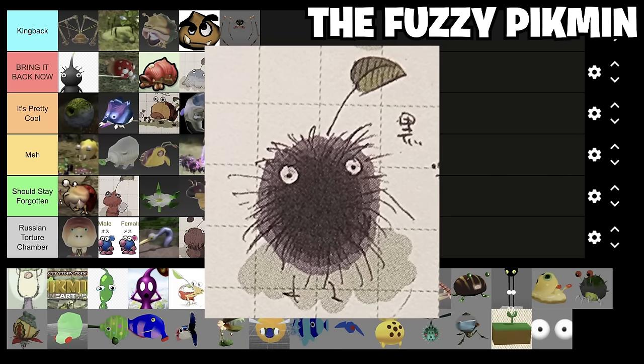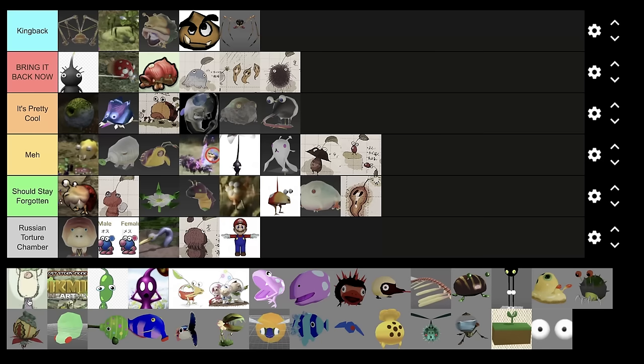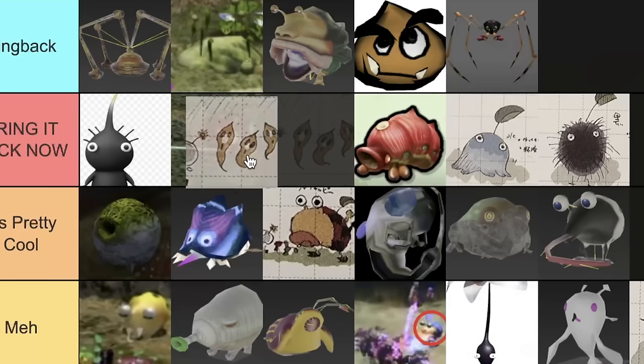The Burrman, the Burr Pikmin — bring it back now. I do like this guy, he's cool. I'd put him at the bottom of pretty cool. And actually, I do want the Ghost Pikmin to go up — being haunted in Pikmin would be so cool. It's like Luigi's Mansion.